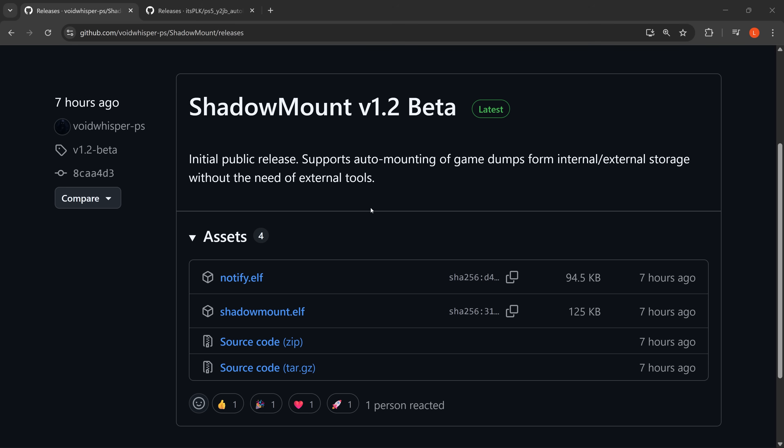This is the initial public release, which supports auto mounting of game dumps from internal or external storage without the need for external tools. No more need for the web server payload with the homebrew launcher to run the dump installer, or something like Items Flow with ETA Hen. It can be used with ETA Hen or separately with KStuff standalone, depending on which one you want to use.